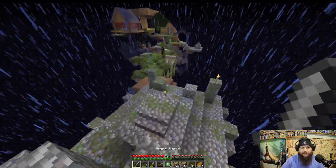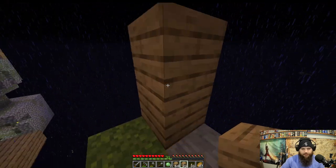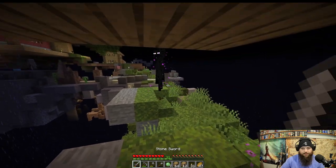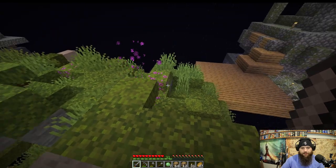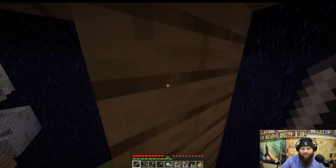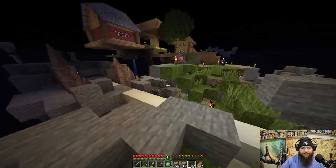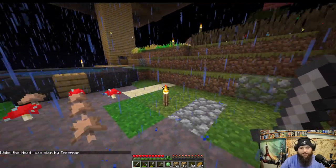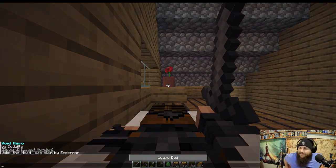There's an enderman — should we attempt to take him on? I don't have armor but I could build a little safety zone. Come on buddy! Oh, a creeper too — creeper go away! I don't know where the enderman is now, he's gonna knock me into the void or something. This place is so sketchy, I need to go sleep. Spiders — oh god, everything is bad. I knew it.